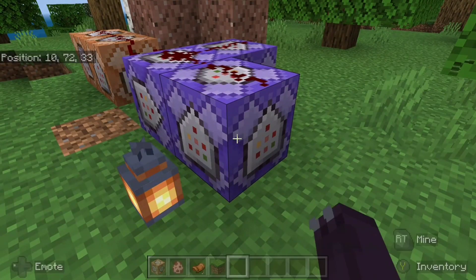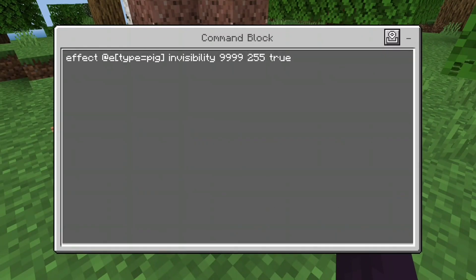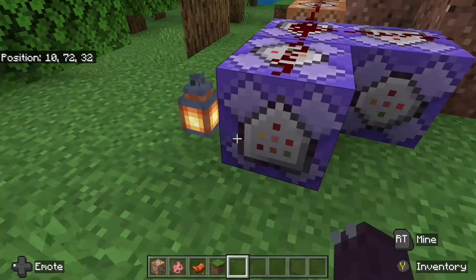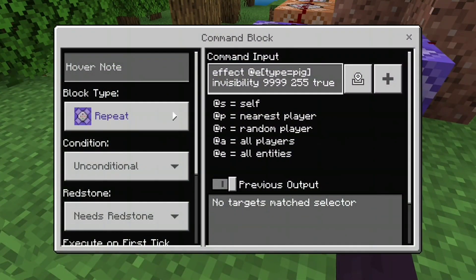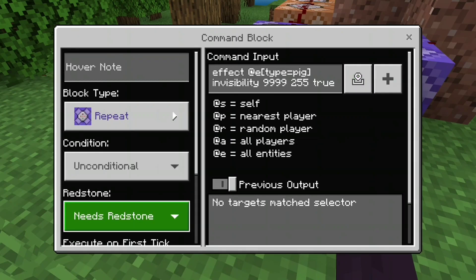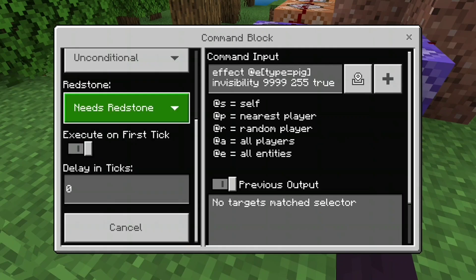This command block right here is a repeat, needs redstone: effect @e type equals pig invisibility 9999 255 true. This is going to make sure the pig is invisible so you don't see a hovering pig when you're riding the dragon. It's a quality-of-life thing — you don't have to add it, but it looks a bit odd with a floating pig above a dragon.